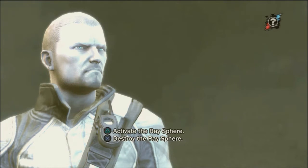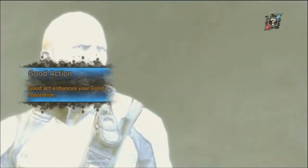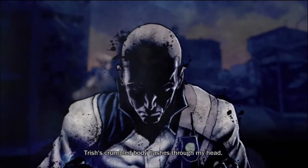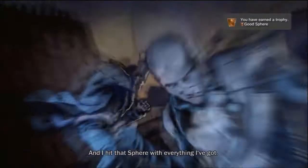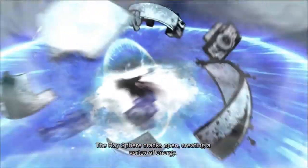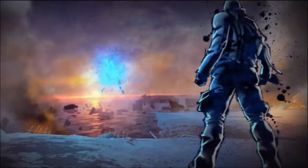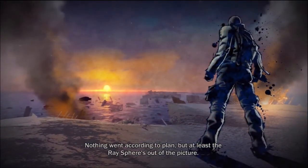It actually doesn't really do anything if you activate it when you're evil. Let's watch this cutscene when we destroy it. And I run. John and the ray sphere are gone, reduced to ashes. Nothing went according to plan. At least the ray sphere is out of the picture.